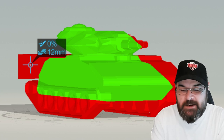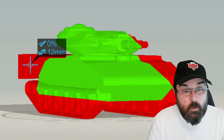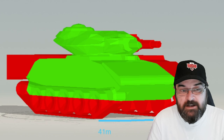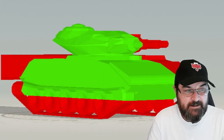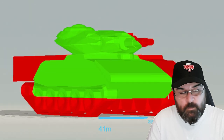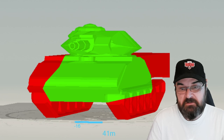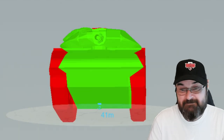When you see the Sheridan get smacked side-on and it bounces, this is why — when it goes side-on, the rear becomes very bouncy indeed. It doesn't matter if you go hull-down either. We'll look at that rear in more detail.